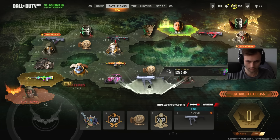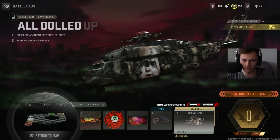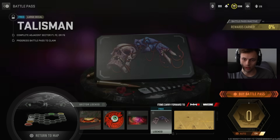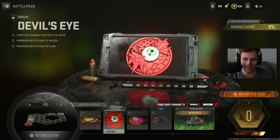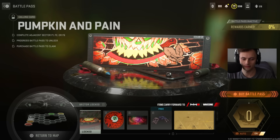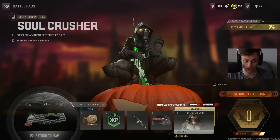Moving across to F5: vehicle skin called Dolled Up, really cool. The Black Cell version looks cool too. We have a large decal, a loading screen called Scorched Wind, and an emblem called Devil's Eye — pretty funny — and a calling card called Pumpkin and Pain.